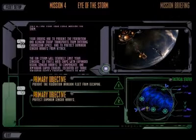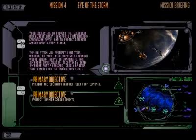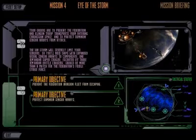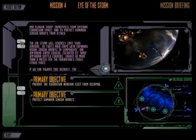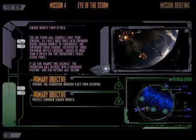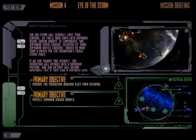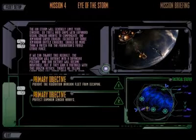Your orders are to prevent the Federation and Klingon troop transports from entering Cardassian space, and to protect Dominion sensor arrays from attack. The ion storm will severely limit your sensors,